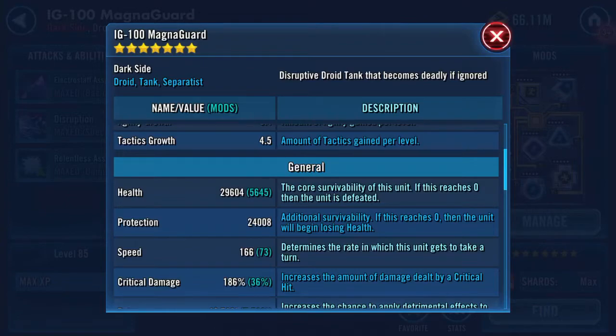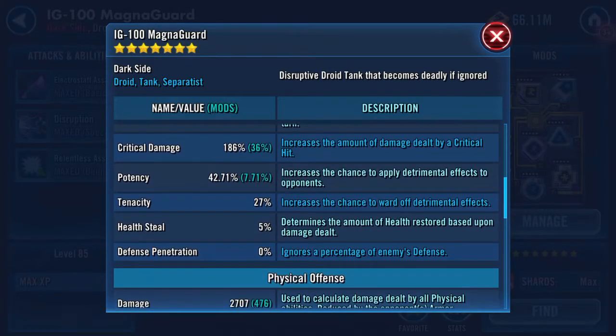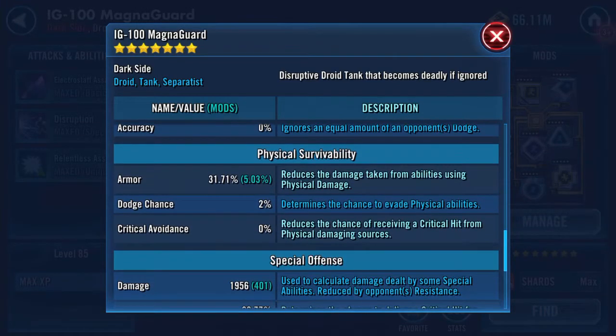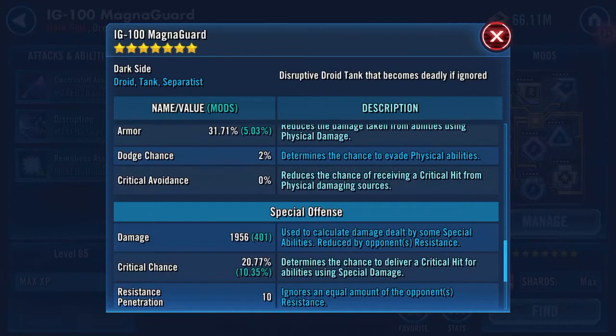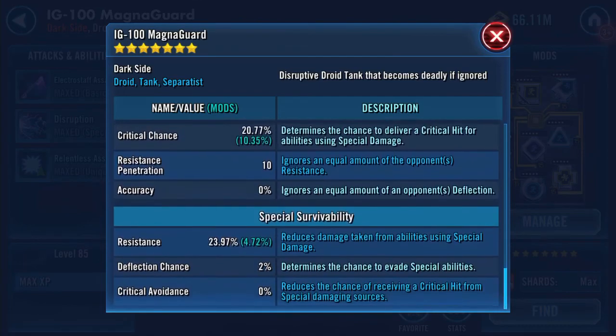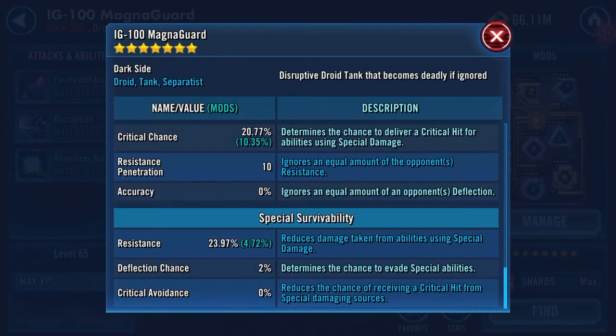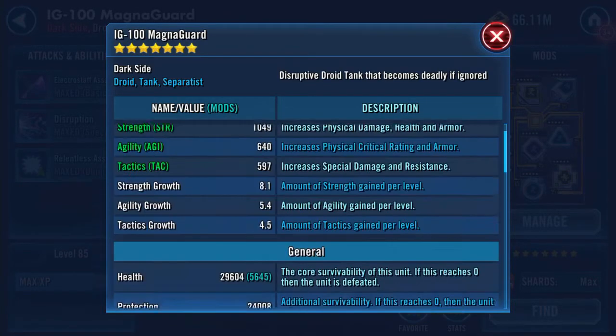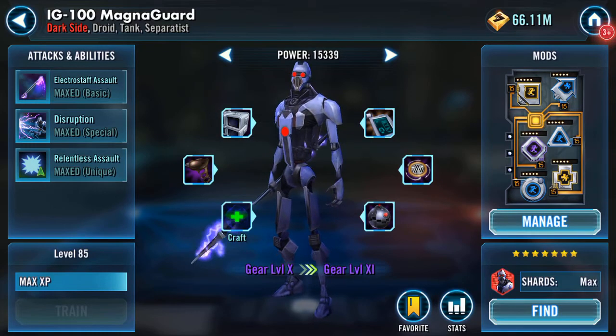Just over 53,500 health-protection combination. 166 speed, 186 crit damage. Potency isn't too high at 42%, neither is crit chance. 2,707 damage, 31.71 armor — quite robust. 1,956 special damage, 23.97 resistance. Also 10 resistance pen and 34 armor pen, so there's some bits going on.